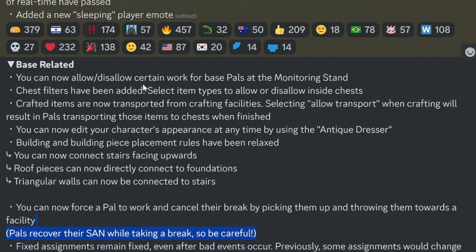For base-related changes: you can now allow or disallow certain work for base pals at the monitoring stand. Chest filters have been added — select item types to allow or disallow inside chests. Crafted items are now transported from crafting facilities; selecting allow transport when crafting will result in pals transporting those items to chests when finished.